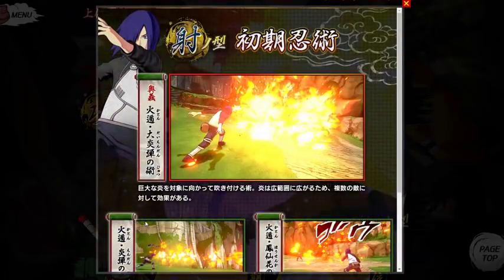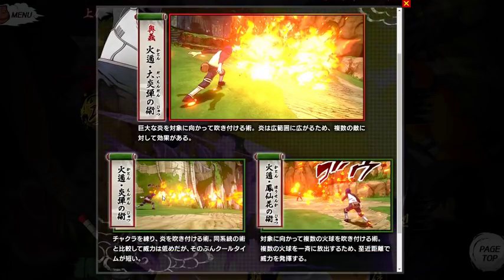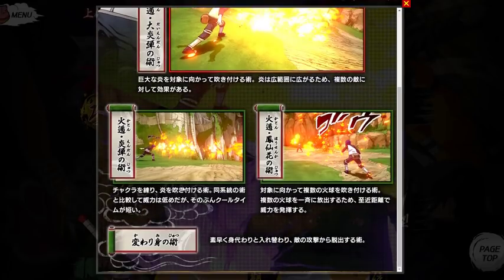Moving on to range types: we have the Katon Goka Mekkyaku — the great majestic destroyer flame — which is a huge flame Madara usually uses. We also have what looks like a scatter of fire — I think that's Itachi's jutsu where he shoots a fireball and then it changes into a whole bunch of flaming shurikens. That is going to be insane.